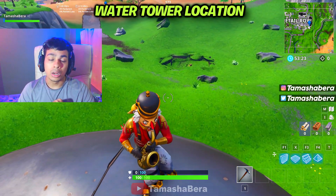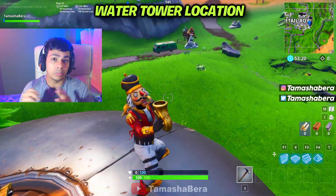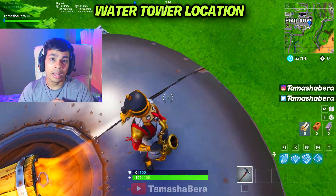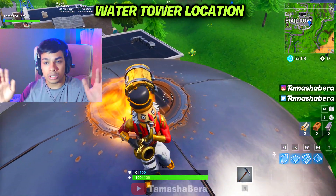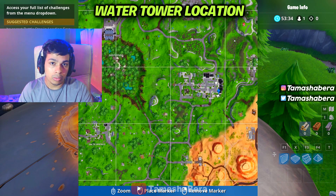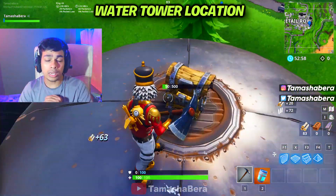The challenge is to dance on top of a water tower. The water tower is exactly located at Retail Row, at one of the corners. If you just follow me through this video you'll be able to go to that water tower. All you need to do when you get there is dance on top of it. Just make sure, because other players will also be landing at the same spot.